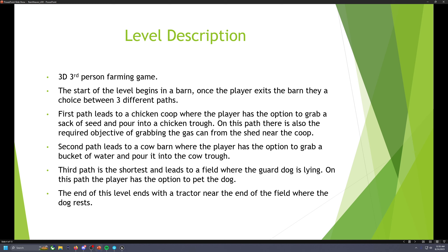On this path, there's also a required objective of grabbing the gas can from the shed near the coop. On the second path, it leads to a cow barn and pasture, where the player has the option to grab a bucket of water, fill it at the water well, and pour it into the cow trough, or choose feed depending on what you choose.